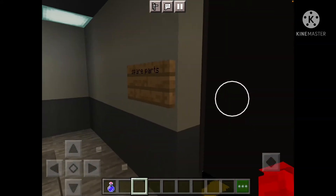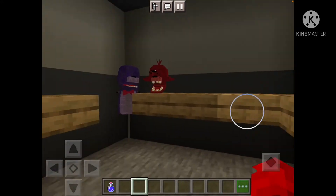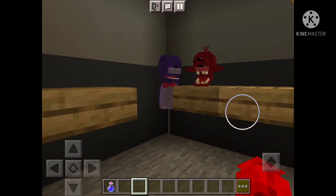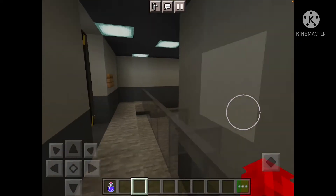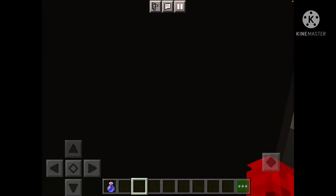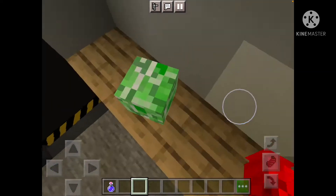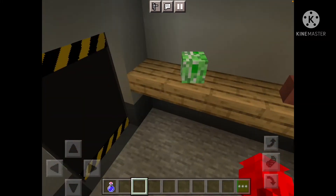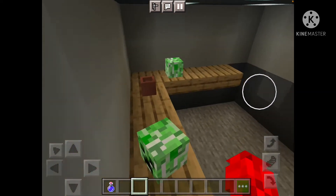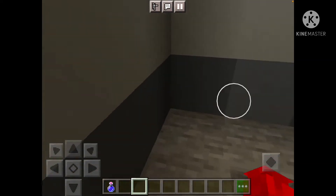Back here we have some spare parts — some Chica heads, and Foxy heads with some Bonnie stands. For some reason this mod doesn't have any Freddy heads, which is really weird. And back here we basically have some quote-unquote cleaning supplies — just a flower pot and some creeper heads facing back. It works. There are no cleaning supplies in the furniture mod I installed.